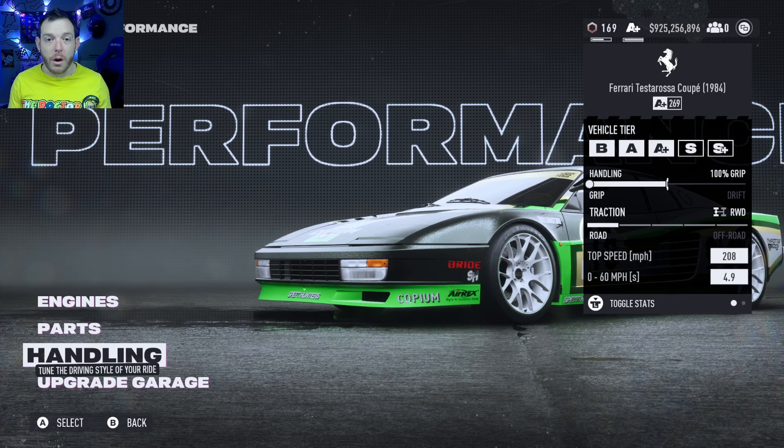If you drive this car on some of the other tracks you're going to struggle and wonder why. This is why we say you probably need to have like five Testarosas in your garage — there's B, A, three at A-plus, and then a case can be made for having one at S if you wanted to.